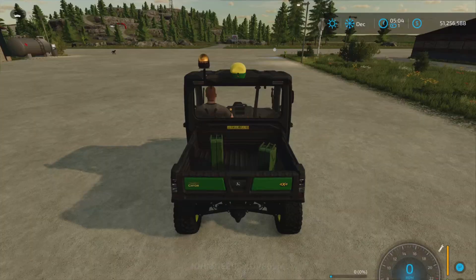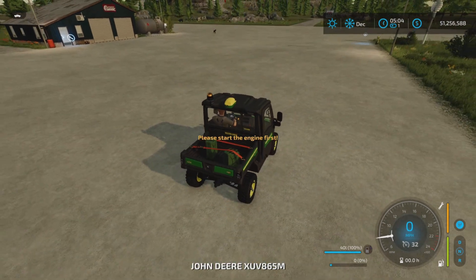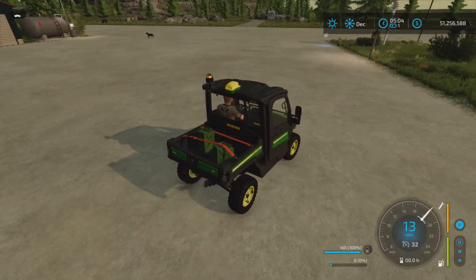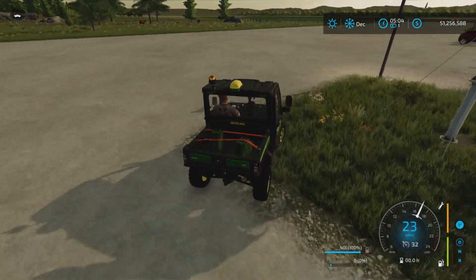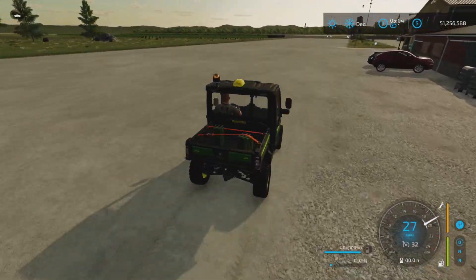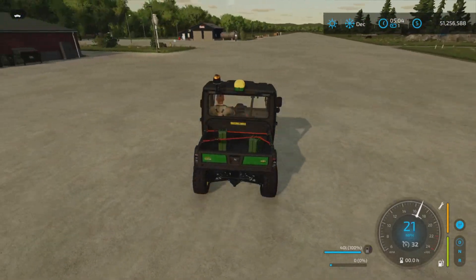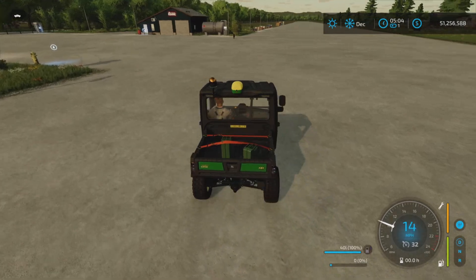We've had a few of these styles already, so it's not particularly new, but it is particularly handy to have if you have run out of fuel and you want to take a few cans over to, say, a tractor that has run out of fuel. As you can see, they strap down very nicely.